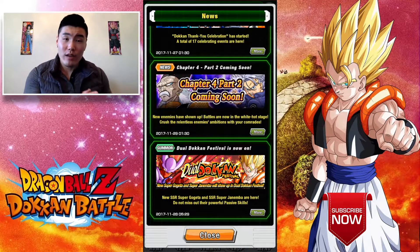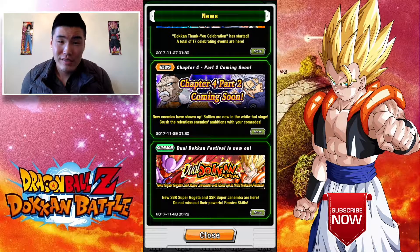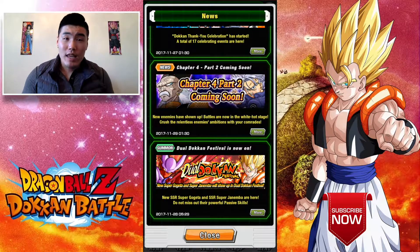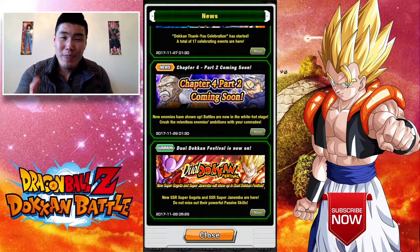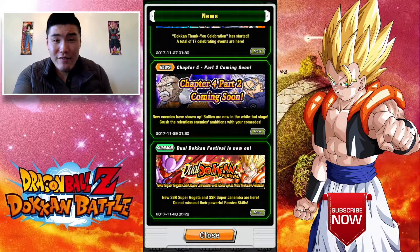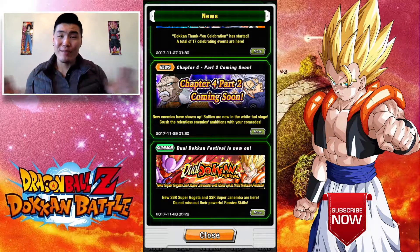In terms of how many stages are in each of the areas, it's going to be 8, 8, and 3 respectively. So in total, when you do the quick maths — which I'm not going to do here, but I did find on the Reddit — you're getting about 66 new stones to grind in the story mode. And that's what people really care about: we get 66 free stones.